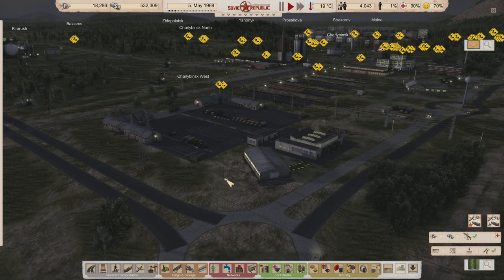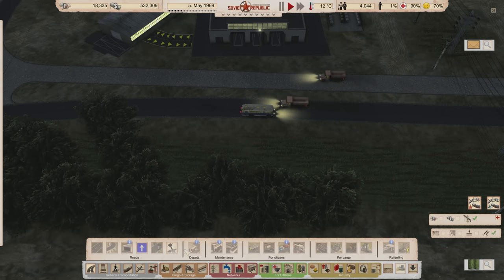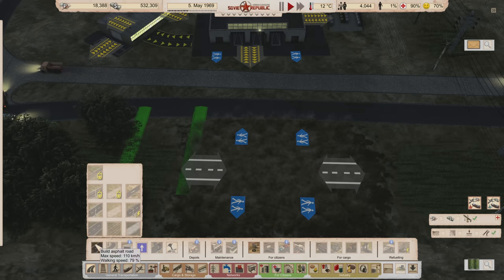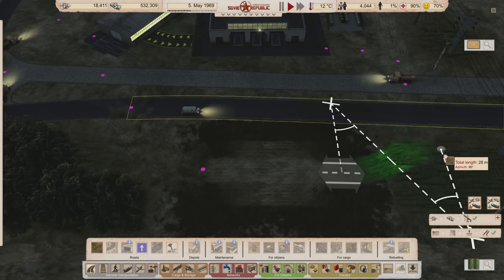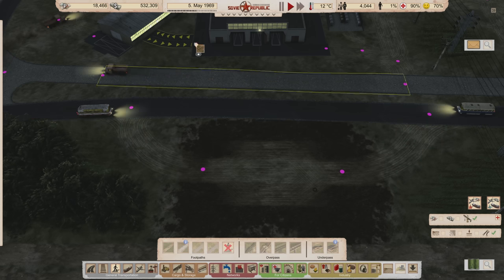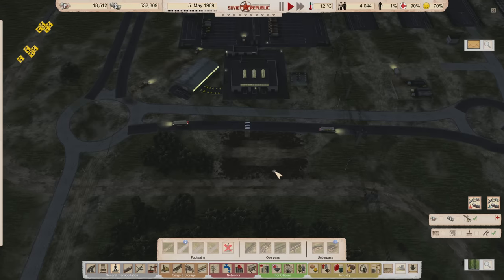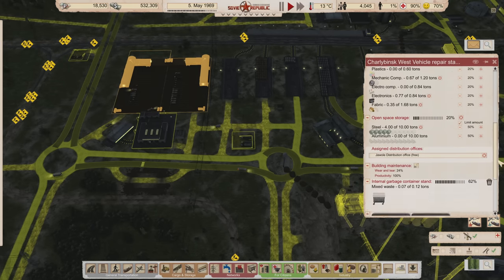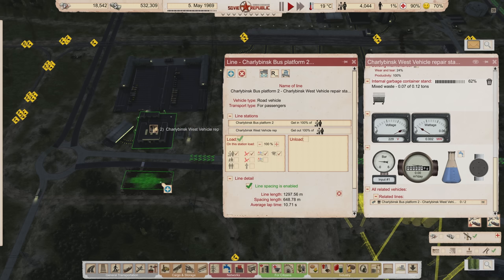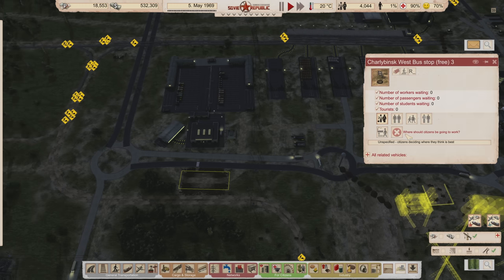To help alleviate this problem in the future, we're going to add a free bus stop right over here across the road - just like that. Now the buses will come over here to drop workers off, and then they can walk across via these walking paths to get to work. I'll grab the buses on the route, scroll all the way down, grab the buses taking workers here, and change their route to include this bus stop instead on an unload.